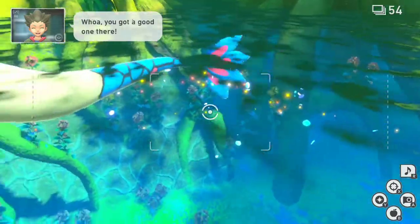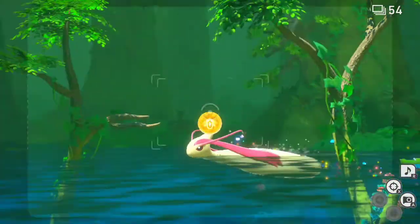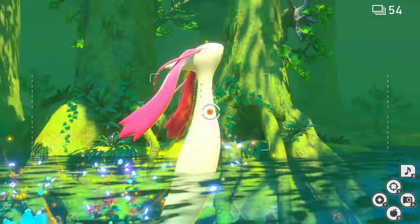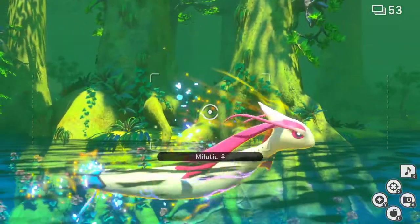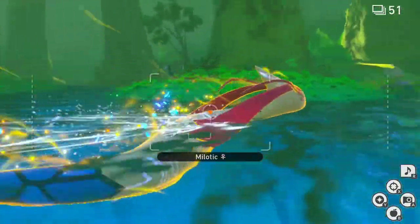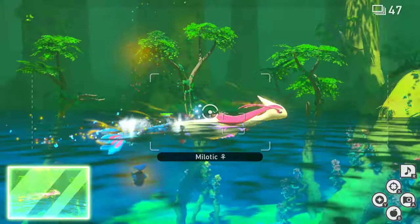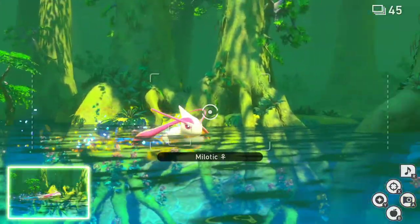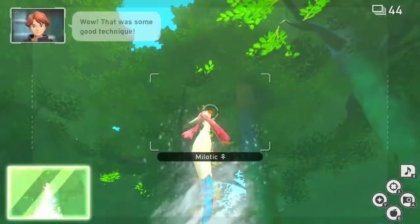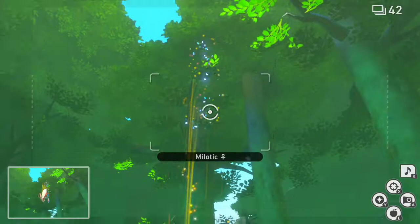A couple little tricks you can do here as well — you can take your Melodic and actually have it jump out of the water. In order to get the four-star photo, I believe it's actually from it jumping out, so you want to make sure you keep it glowing. Keep tossing your light orbs — right there. I believe that's the four-star.